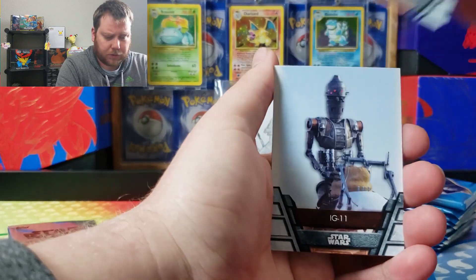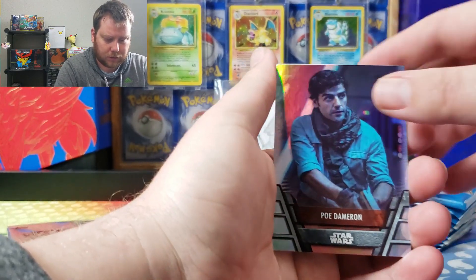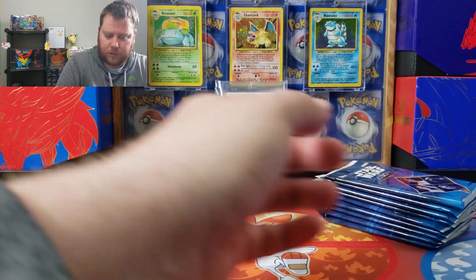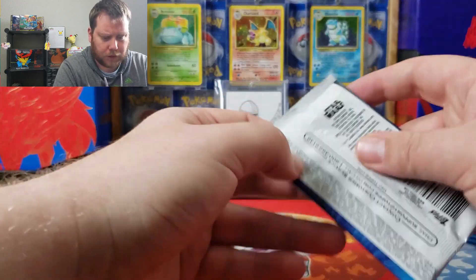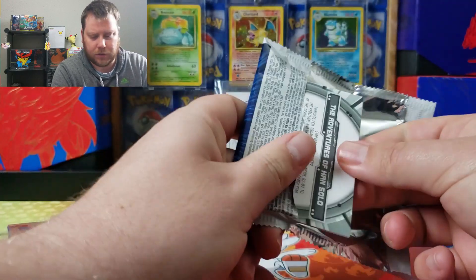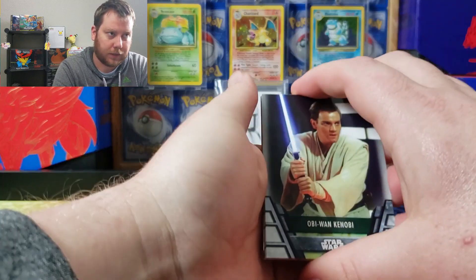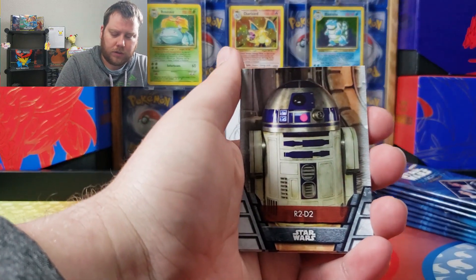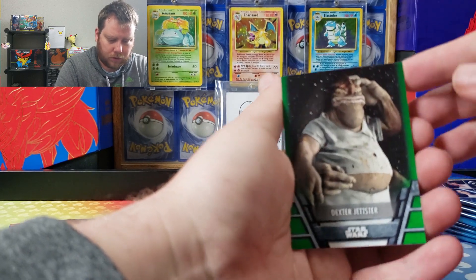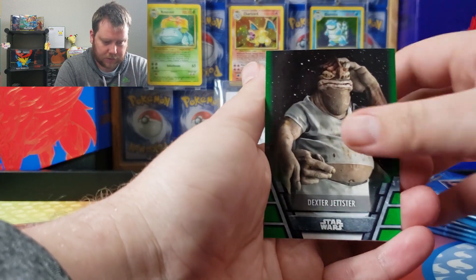In these ones, you either get a holo like this, or a green parallel. I'm just going to put them all together. Like every other pack or so you'll get an insert, like that Anakin's lightsaber or a planet. There's the green parallel — as the sides are green.